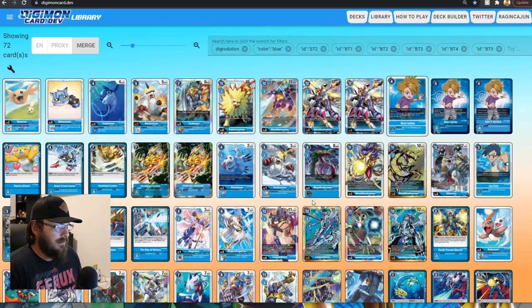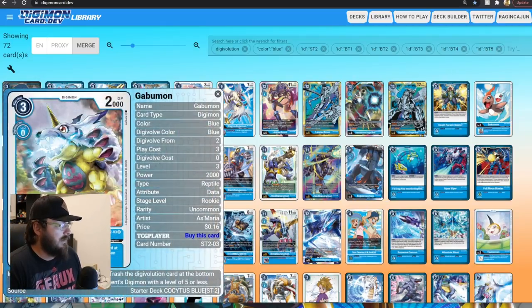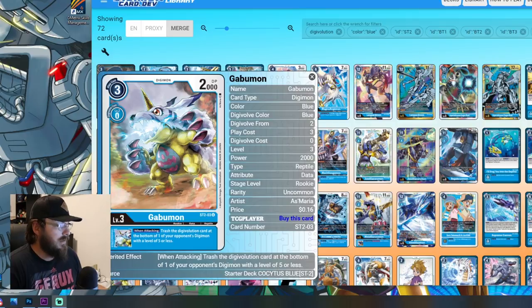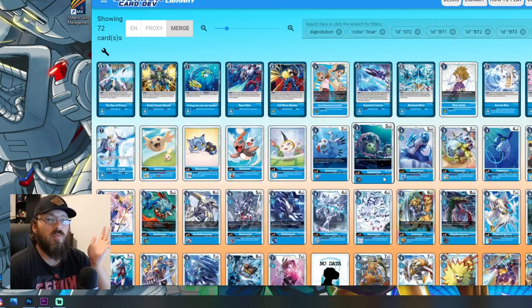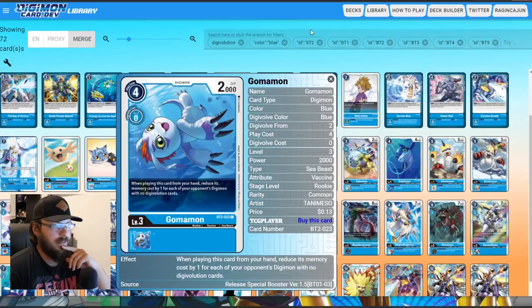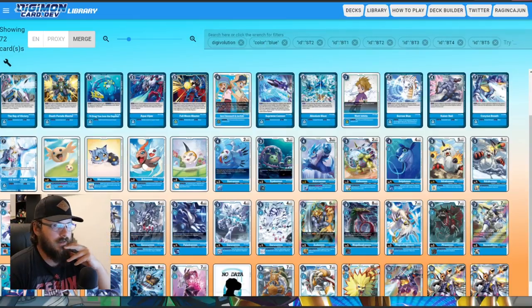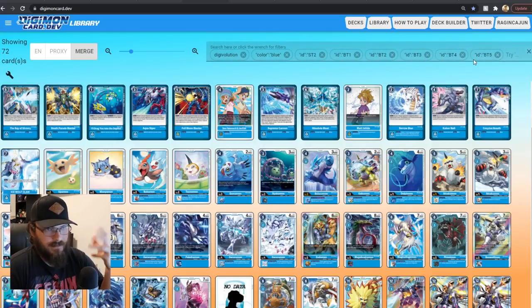Our list had Gomamon and Gabumon, which kind of deal with the same thing from the starter deck. Gabumon when attacking trashes the digivolution card at the bottom of one of your opponent's Digimon with level five or less — which doesn't really help you when they have a level six. Same thing with the Gomamon promo, which isn't showing up in our search here because I tried to narrow it down. All I did was go to digimoncard.dev and type in some search parameters: digivolution, color blue, and the different filters — so I got everything and then sorted it.